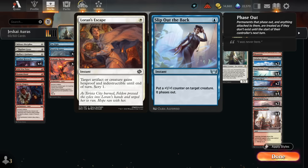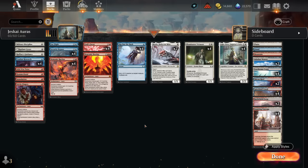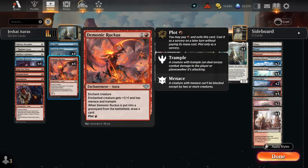I'm playing Slip Out the Back over a card like Lauren's Escape, which would not help you in the face of a lockdown. Of course there will be situations where Lauren's Escape lines up a little bit better, but in general I've been happy with Slip Out the Back. Another important addition to this archetype is Demonic Ruckus — a card you can actually plot on turn one for just a single red, then play for free in a future turn. It's an aura giving plus one, menace, and trample, and when Ruckus is put into the graveyard from the battlefield, we can also draw a card.